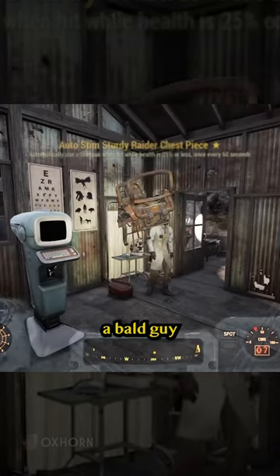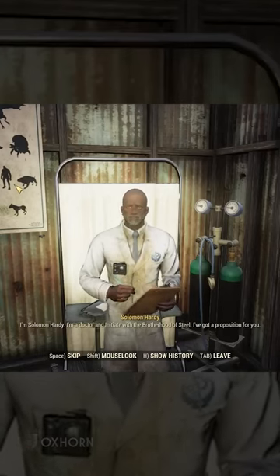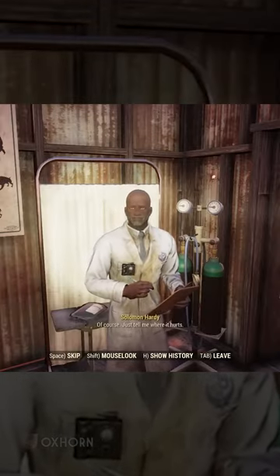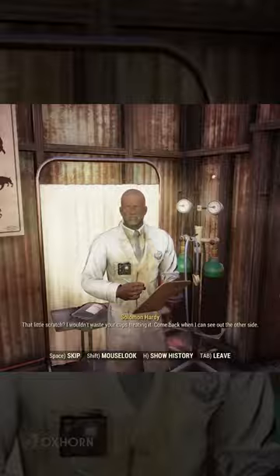Eventually, a bald guy in a lab coat named Solomon Hardy appears at the workstation. He's a doctor affiliated with the Brotherhood of Steel. Let's talk about your medical services. Of course — just tell me where it hurts. I'm bleeding all over. Think you can patch me up? That little scratch? I wouldn't waste your caps treating it. Come back when I can see out the other side.